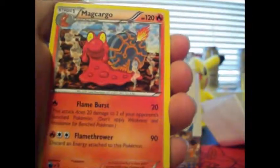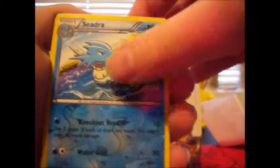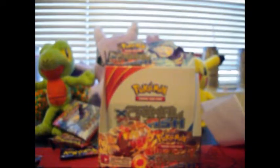Got an Aggron Bike, Natu, Magcargo, Volbeat, Spheal, Staryu, Clamperl, Bunnelby, Reverse Hollow Seedra, and a Hollow Manaphy. Wait — Manaphy! That is only the second Hollow Rare that we've gotten in this box.